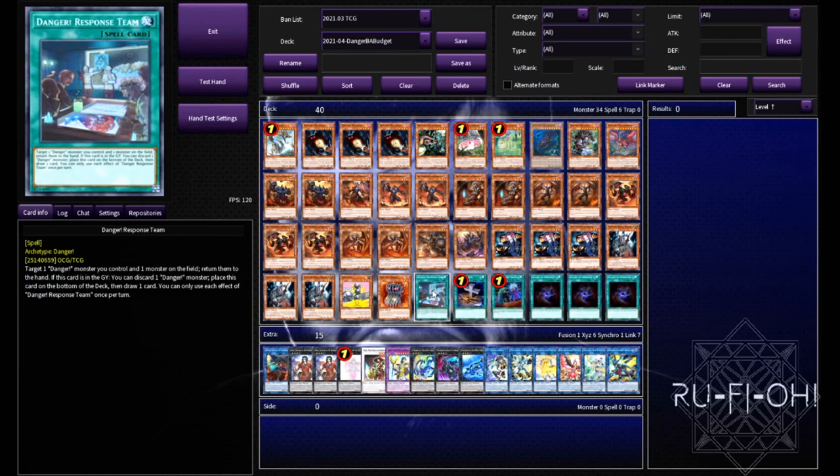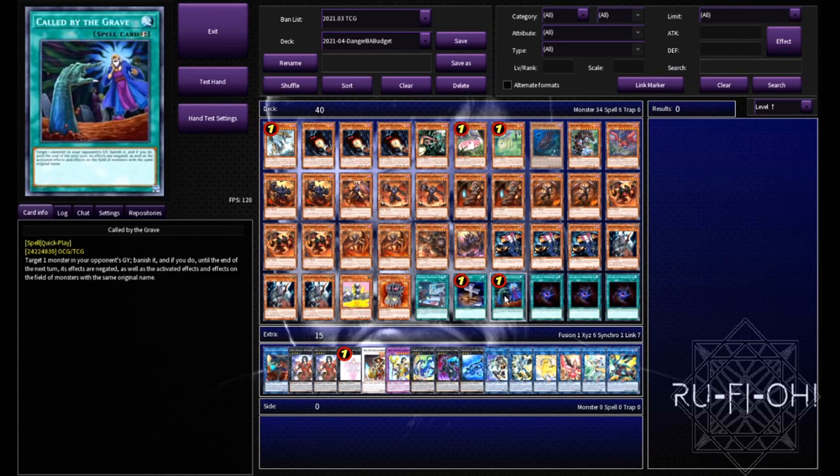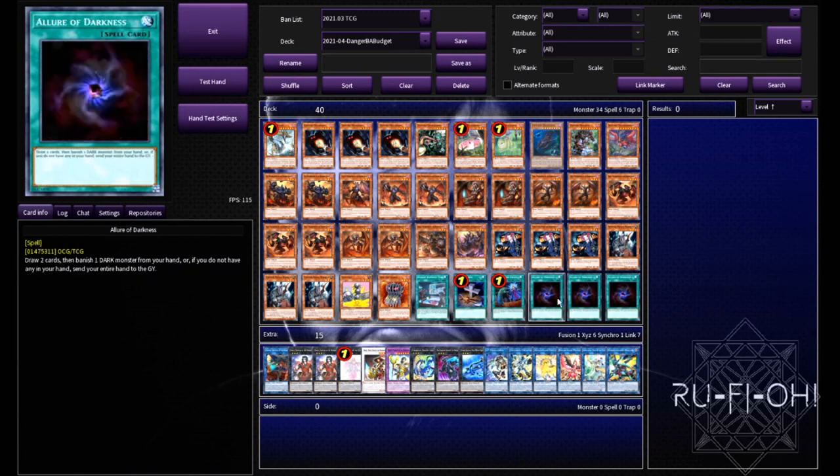We have a single copy of Danger Response Team — this is the spell card I was telling you about for the dangers. Absolutely awesome. Being able to send it off Ogopogo to be able to ditch and draw, you can stick it back on the bottom of your deck, and so on. Just a really cool card — it's worked really nicely whenever I've used this in any builds using dangers. Single copy of Foolish Burial — it's a great starter or an extender depending on what you need. Fantastic card, needs to be in the deck. A single copy of Call by the Grave because you are a bit more susceptible to hand traps — and note, we're not running any in this deck. The intention is to just combo off and go absolutely crazy, so we're not running any hand traps, but we do need some protection from them for ourselves. And then finally, we round off the main deck with triple copies of Allure of Darkness. Pretty much everything in the deck is dark, so it's easy enough to dig deeper. If you end up with multiple BAs that you can't really make use of, you can easily get rid of them and go off from there.